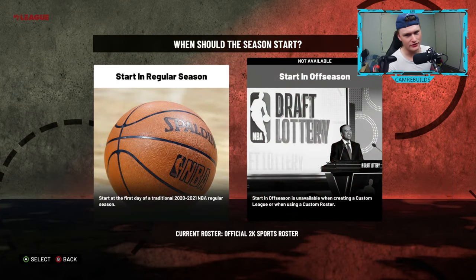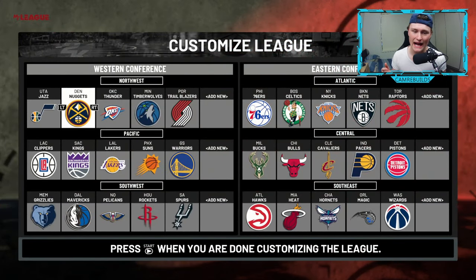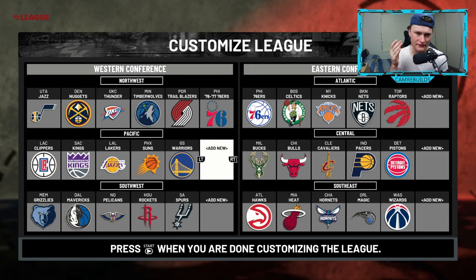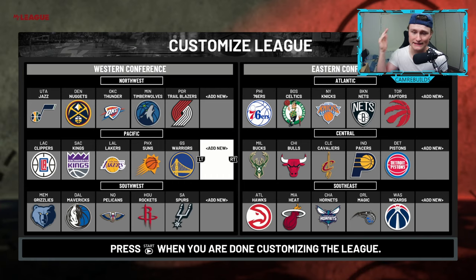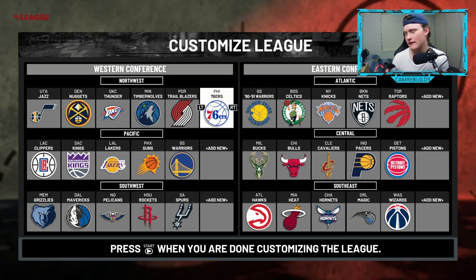In the custom league, you can do your own thing. You can't start in the off season for a custom league, but you can start in the regular season. This is very handy when you want to add other teams to the NBA. You can add all-time teams and historic teams, such as the 76-77 Lakers. You can put them in different conferences, change conferences with teams. So if you want the 76ers in the Northwest division in the Western Conference, you can just change it across.